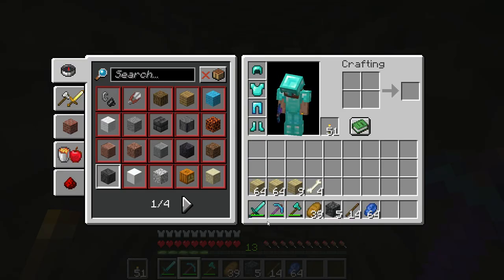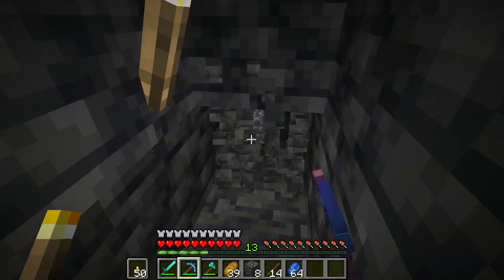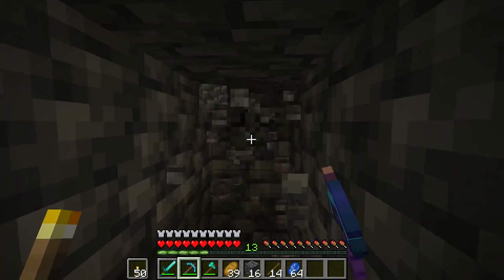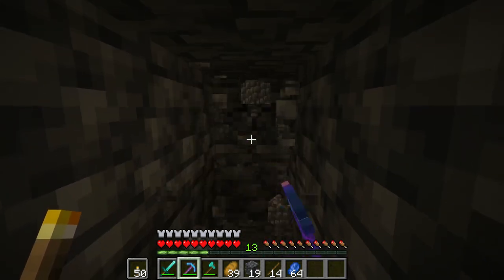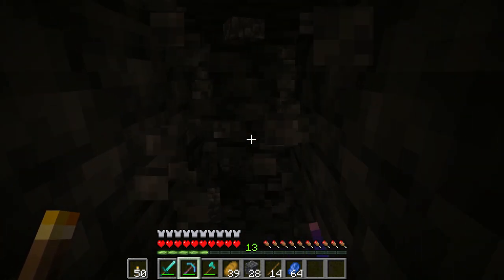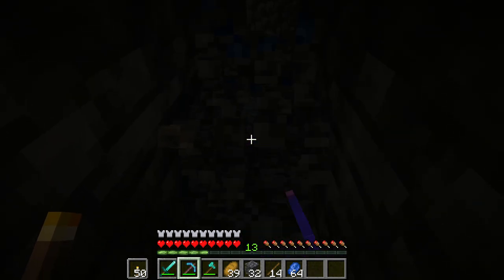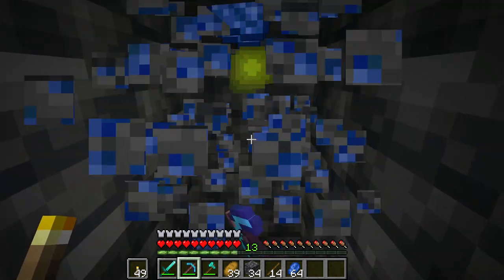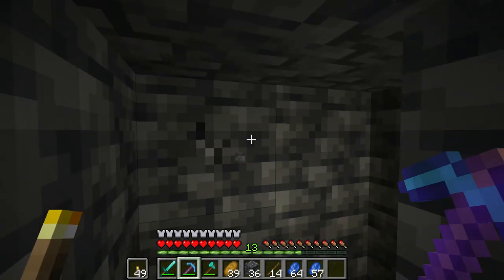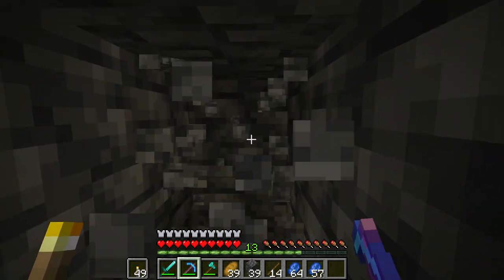I don't really like that I'm mining with my fortune pickaxe because it only has breaking one, but it's okay. I think I'd rather use like an efficiency four, breaking three pickaxe to mine, but this works too — I can use diamonds to repair it. Oh, when you get lapis with fortune three, I just got almost two stacks, you get so much.